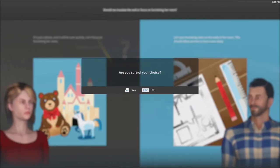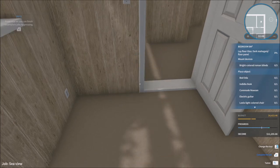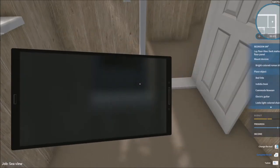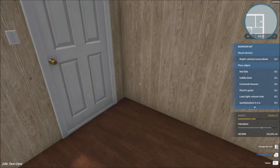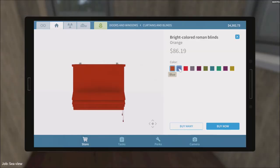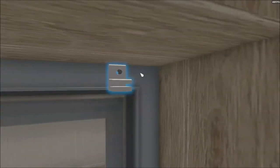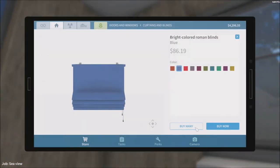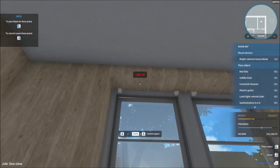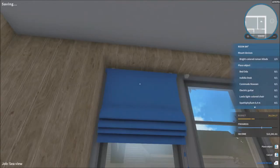Lay floor tiles first — dark mahogany floor panels. Let me put those down — that's done. Bright colored Roman blinds — let me put those blue. It looks good in that sense. I actually prefer having blinds over curtains — I think they look a lot better than actual curtains overall.